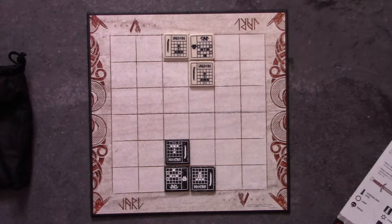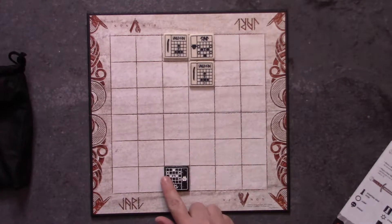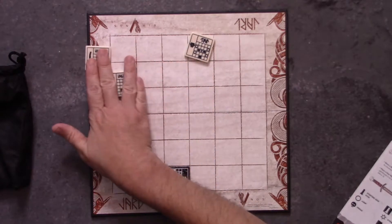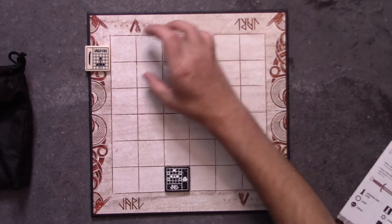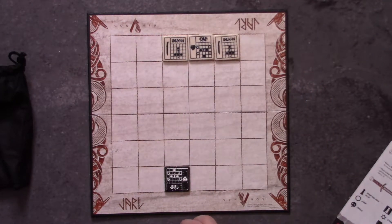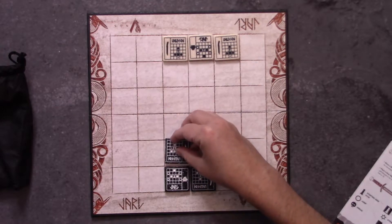Let's take a look at how Jarl works. Setup is pretty straightforward. You're going to take your Jarl token and place them on one of these two spaces on your side of the board. For the white player, for example, you're going to place the Jarl here or here, and then you're going to take your Freeman and put them adjacent in some facet to where the Jarl is placed. It doesn't have to be on this background — it can be like this if you wanted to.